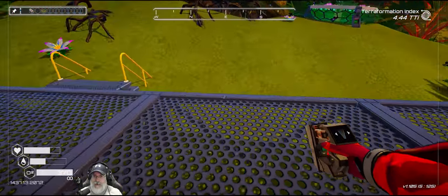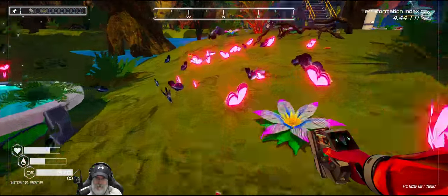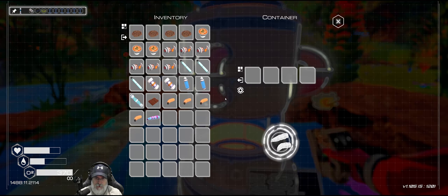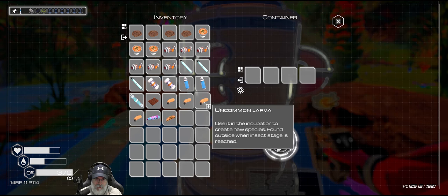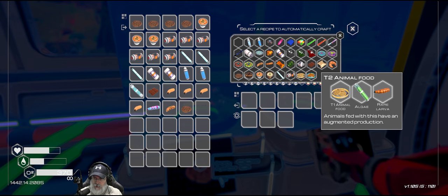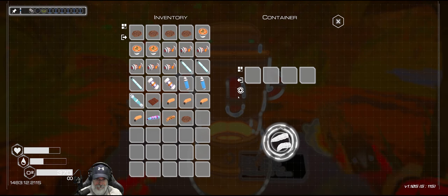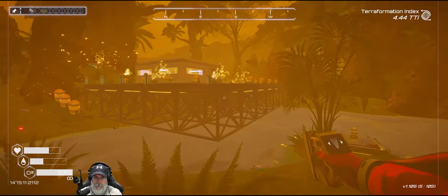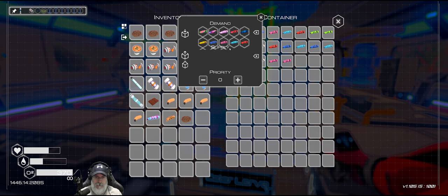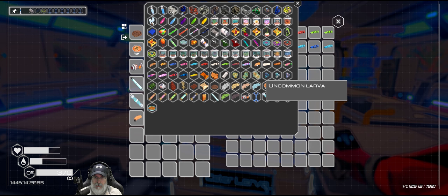Let's see if we can test that. Just look for a common larva. It's an uncommon but we'll pick that one too. Let's take all of those out. There's a common larva - does this make rare larva? Because that's what you need right, you need rare larva. Come on game, you just gave me a storm. We could set this up to demand uncommon and rare and just see if that works.